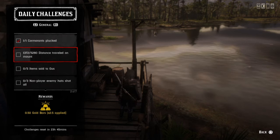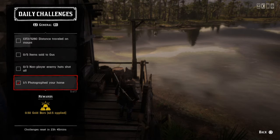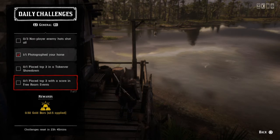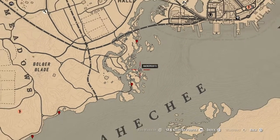The challenges are: one cormorant plucked, 5,280 distance traveled on a mount, five items sold to Gus, three non-player enemies' hat shot off, one photograph your horse, one place top three in a takeover showdown, and one place top three with a score in free roam events.